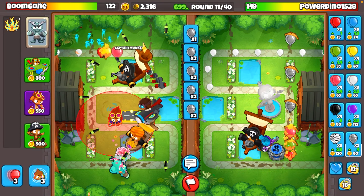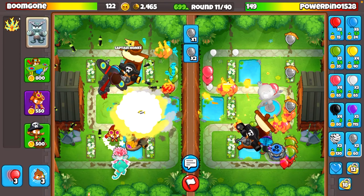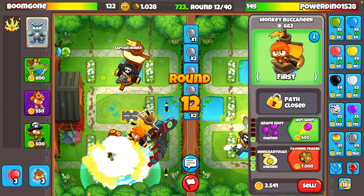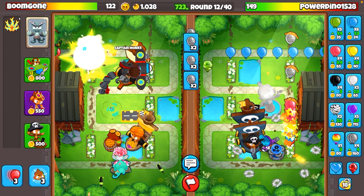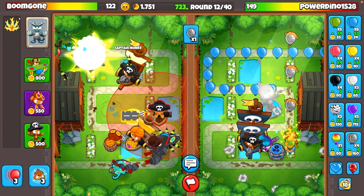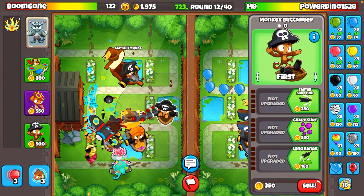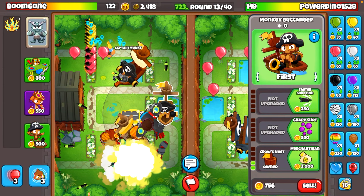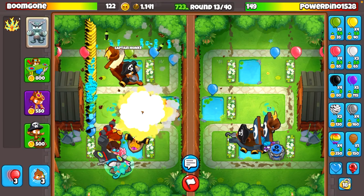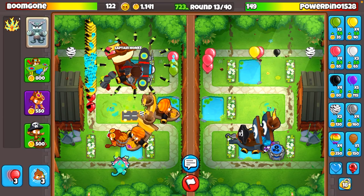I think he should be able to defend camos with his cannon ship, so I'm just not even going to try to do anything there. I am going to get my alchemist down right here. This is what the merchant man — I'm going to make my merchant man. I think I go another merchant man right here. That is my strategy. I'm done ecoing. I usually stop ecoing round 12 with this strategy, right when there's camos. I'm usually around anywhere from 600 to 800 eco, and I'm pretty good from there.